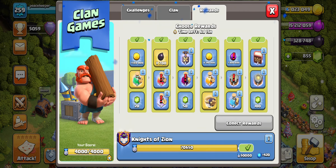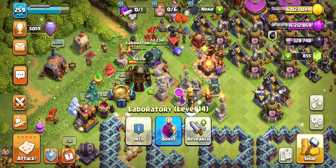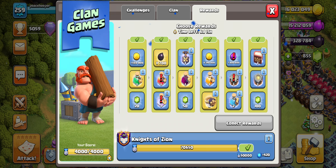On the third tier we do have the shovel, which is always great. We also have a research potion. I haven't really been using research potions even though research does take a while. I haven't used one in a while but I'll use one — I'll claim this one, because why not.